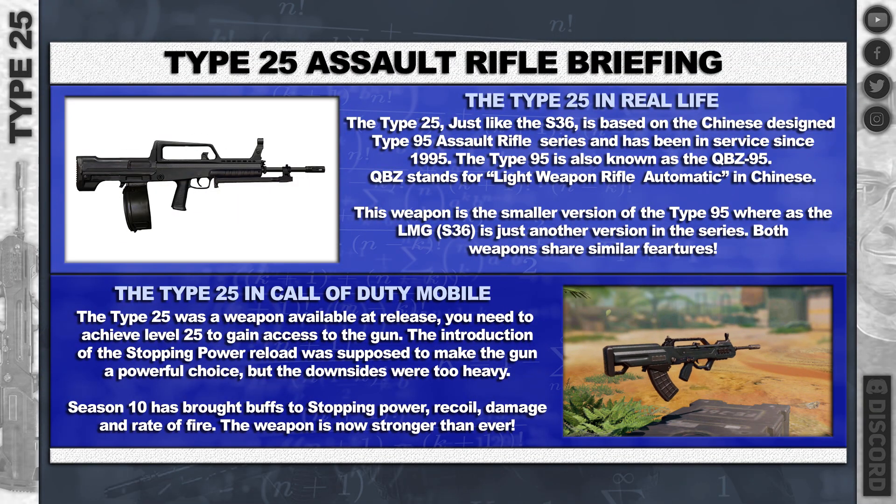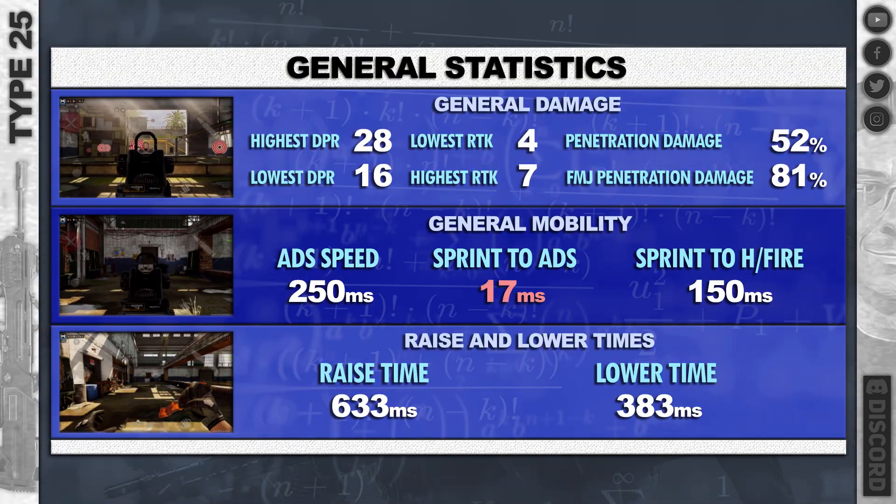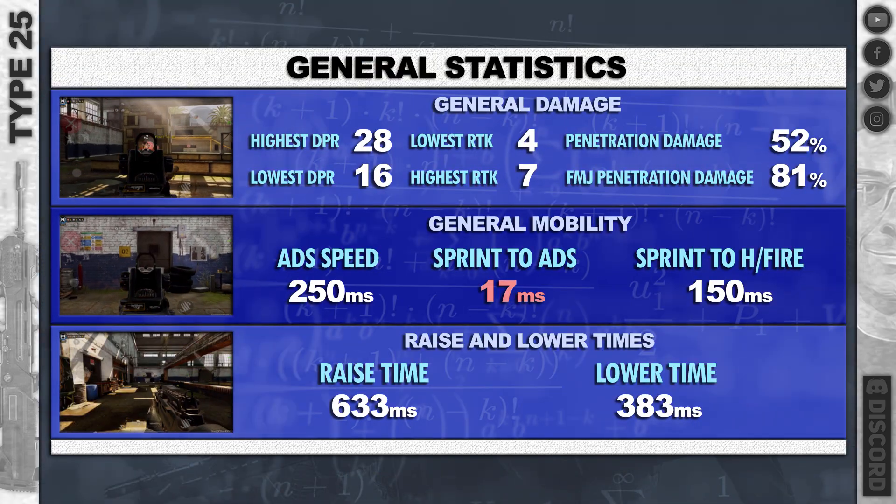Hey guys, Type 25 for you today — huge buff this season, probably a little bit too big, so enjoy it while it lasts. The base stats: highest damage per round 28, lowest damage per round 16.